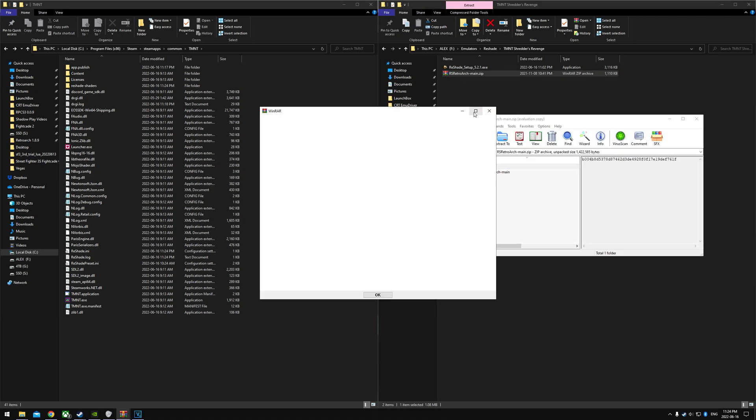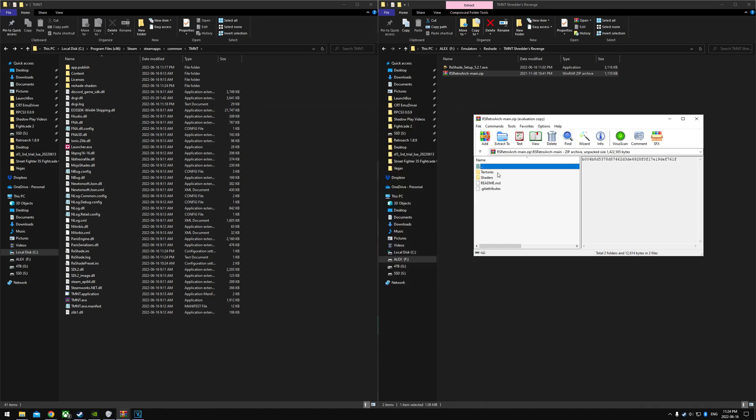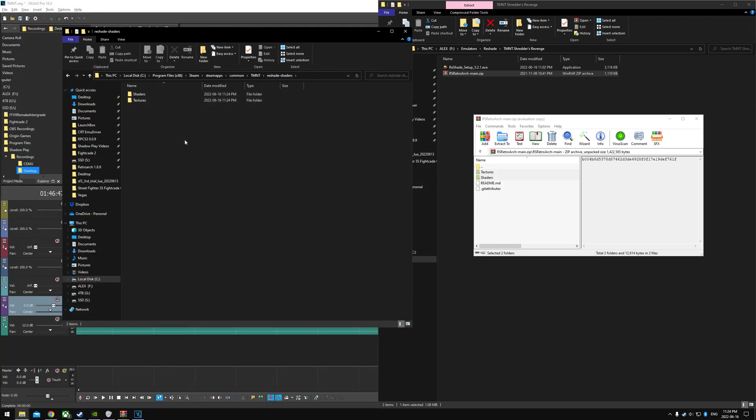And then we have our shader packs here. So we're going to copy the textures and shaders folder from that zip file, and just drag and drop that to the Reshade shaders folder. As we go inside this folder, these are the two folders we're copying over. So if that was confusing, just highlight both of these, go inside your TMNT Reshade shaders folder and copy that over.